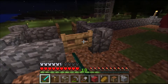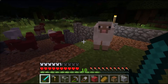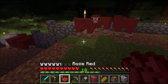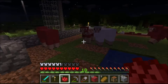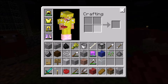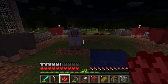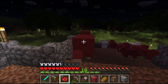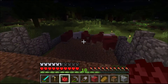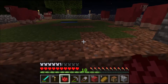Besides making as many red sheep as possible — I still have to dye those, by the way. Might as well just do it. You can dye a sheep with rose red, and you can get that from roses — you put it in the crafting box and it gives you the rose red. That's just how it works. And what you can do is you can paint your sheep and have all sorts of colors.